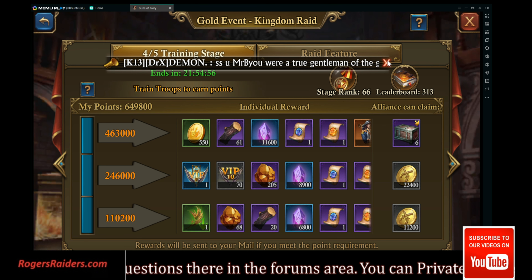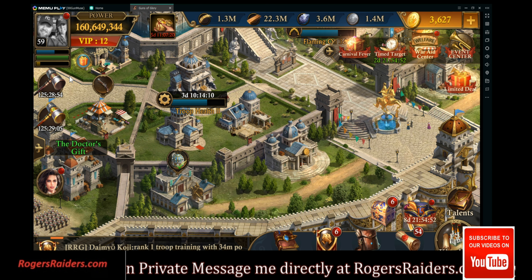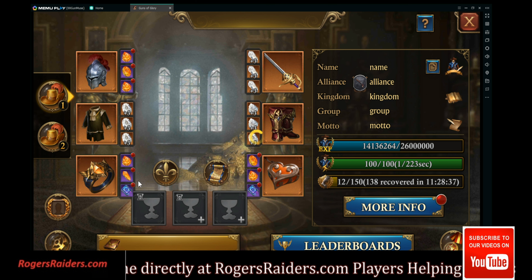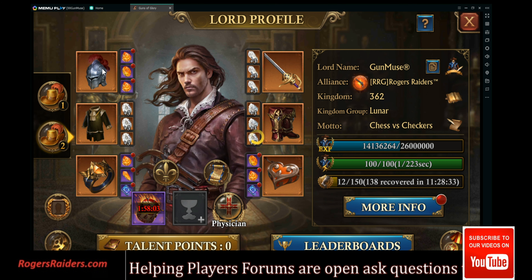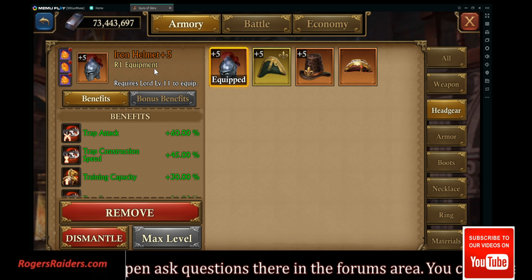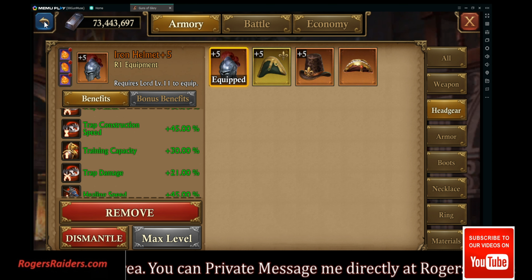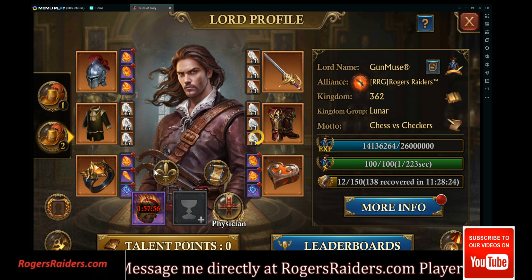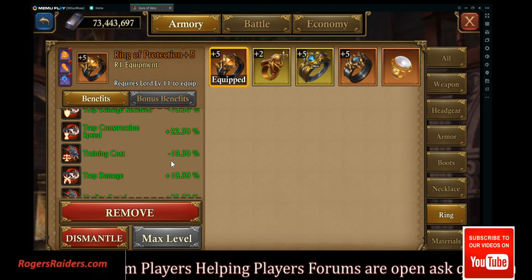You know how to train troops and how to click the button — you don't need that. I'm going to go over some of the little things you've got to remember to do: put your drums on, get your iron helmet up to plus five. This is going to increase your training capacity. This is less button clicks. This is the only one that reduces your training cost — the ring — so you want that to five first.